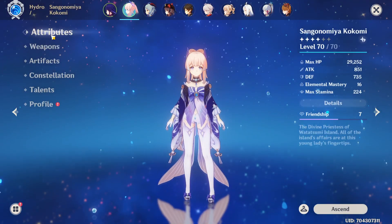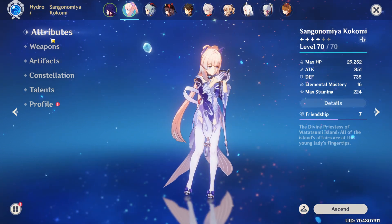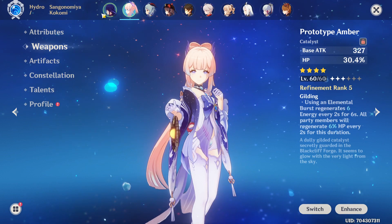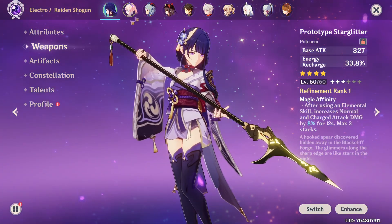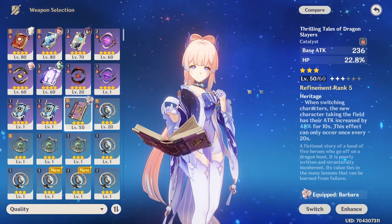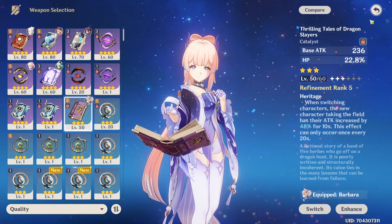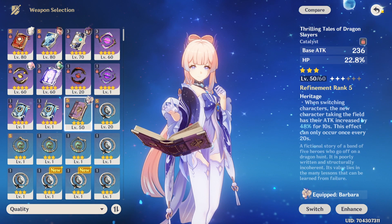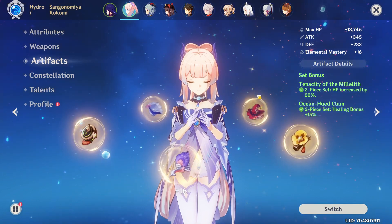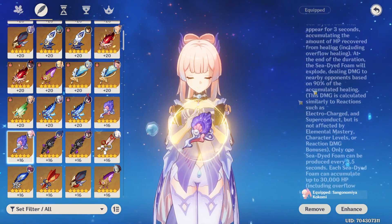Next up is Kokomi. Listen — Kokomi is my beloved. I put her into S+ even though that's against the wishes of probably everyone involved. Is she free-to-play friendly? Kind of. Prototype Amber is a good free-to-play weapon, same with Raiden Shogun — you can use The Catch. Kokomi's healing is based off her HP, and her burst gives her extra normal attack damage also based on HP, so Thrilling Tales of Dragon Slayers or Prototype Amber is actually fairly solid for her.